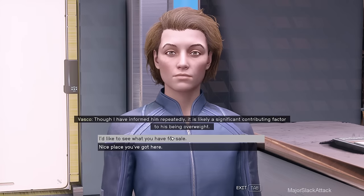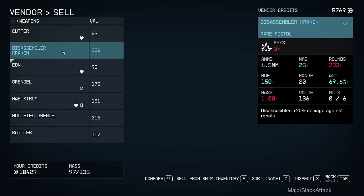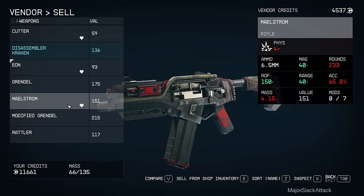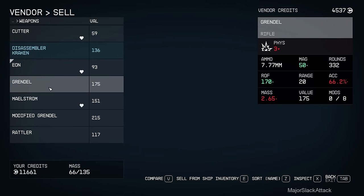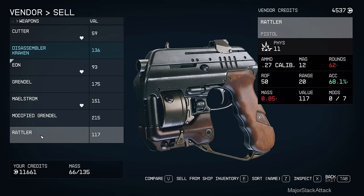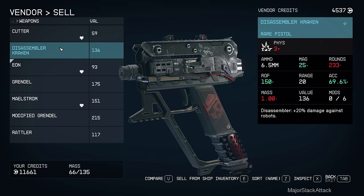Hey, thanks for stopping in. Okay, vendors sell weapons. Don't need two Grindels and obviously don't need eight Maelstroms - we're gonna buy a better Maelstrom shortly. I'm keeping all the others just because of ammo. It's great to have different kinds of weapons - one of each different kind. So if you ever run out of ammo you switch to another weapon which uses a different kind of ammo.